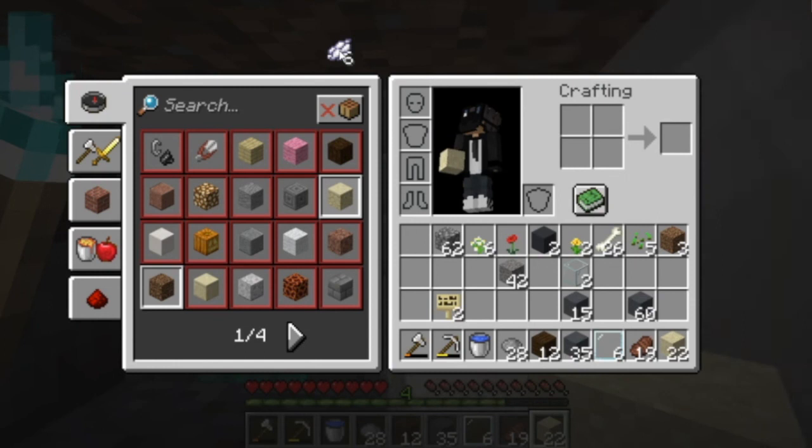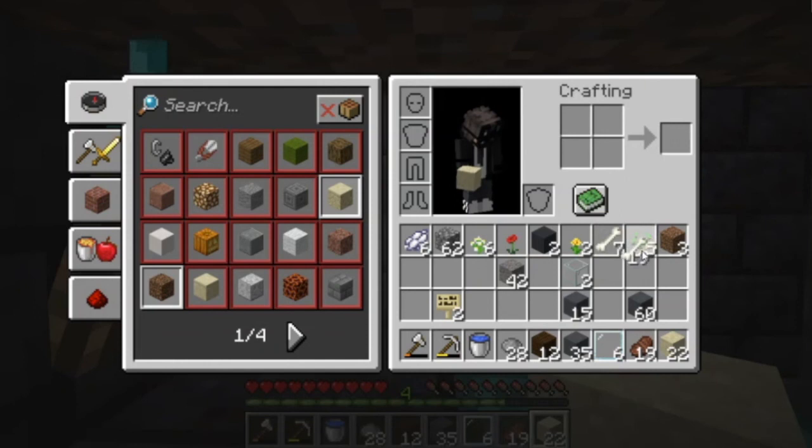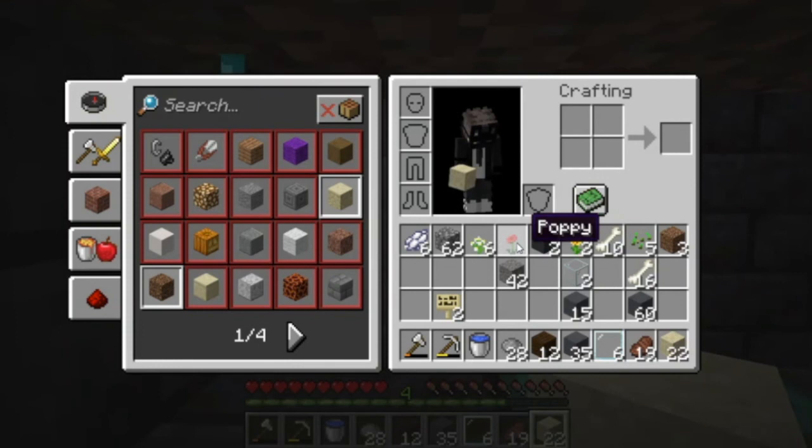I already have 19 white dye. What about 10 bones? I want 10 bones and what else do you have in your inventory? Dandelions and poppy. I'll take your flowers and your dye for the sand. Here's my flowers and here's my dye.